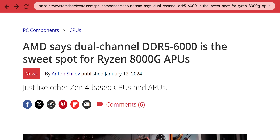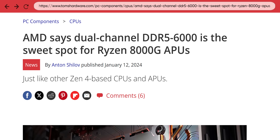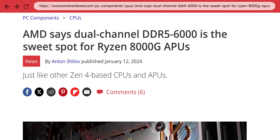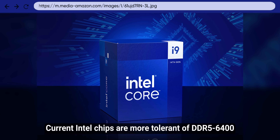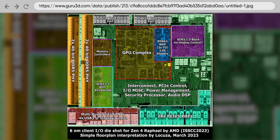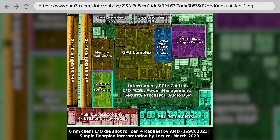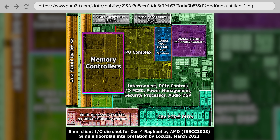AMD has actually come out and straight up said that DDR5 6000 is a sweet spot for their Ryzen 7000 and 8000 series processors. Intel though has not made a similar statement, but 6000 is about right for their processors as well. For both manufacturers, getting too far above 6000 mega transfers can make it difficult for a memory controller to keep up with all that incoming data.